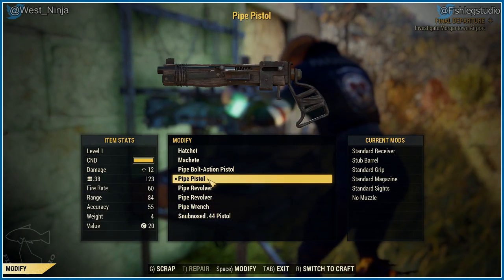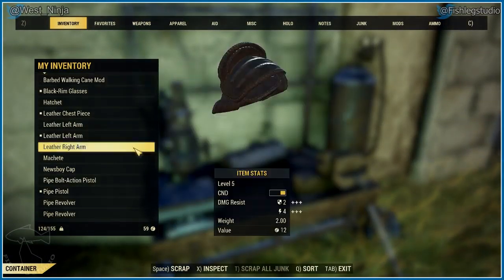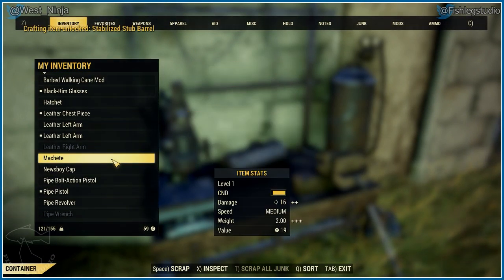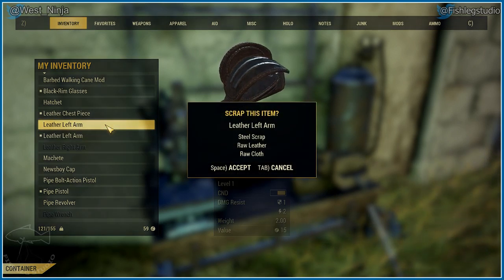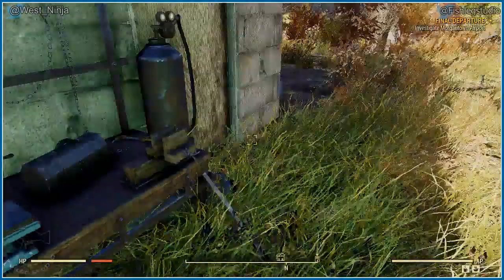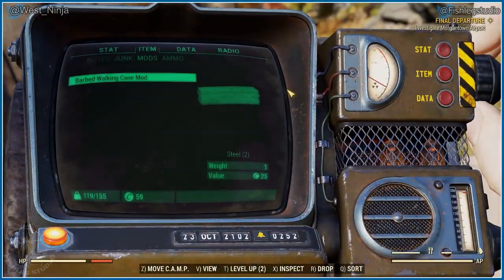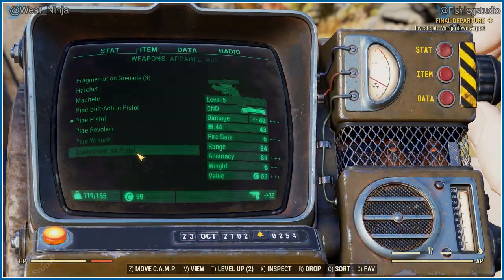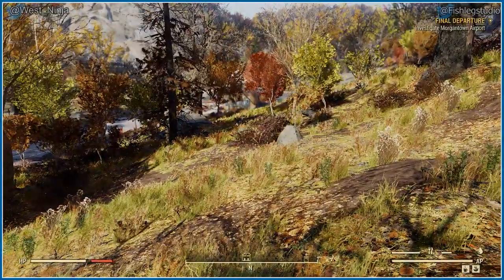Forty-four, forty-five. Let's get rid of those pipe revolvers and that one. I don't need two leather left arms. Let's try it out. Oh right, I can't use it — man. I was gonna give someone a bad time; now I'm having a bad time.